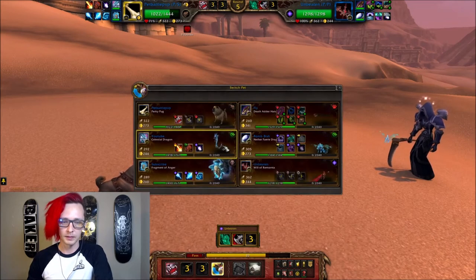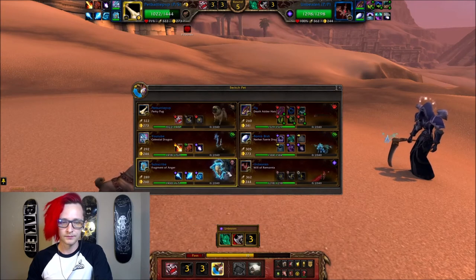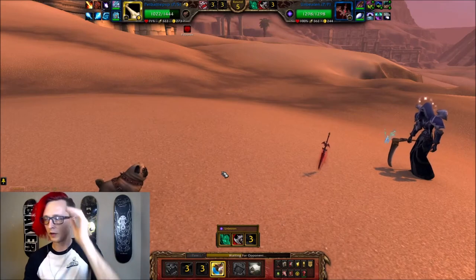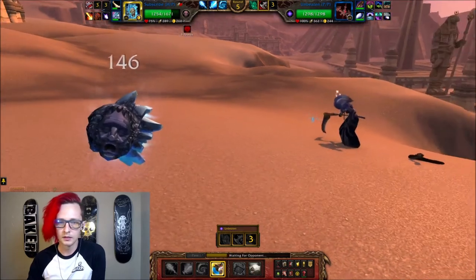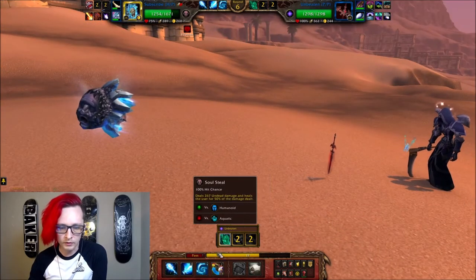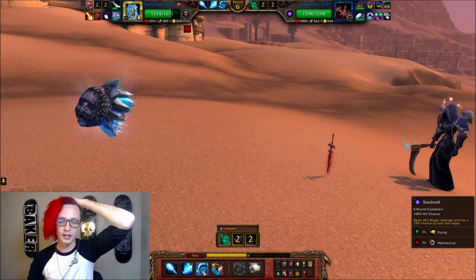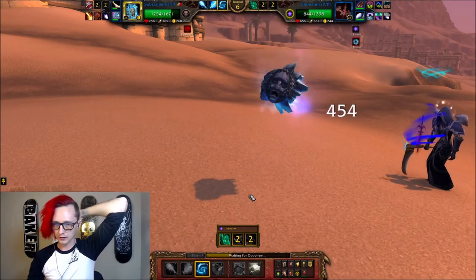This is still going to be really hard to deal with. We have to go to the Fragment of Anger right now, but he has tons of AoE damage as you can see with that team. He just went for a Great Cleave right there. It'd be nice to be able to get some stuns — he's at full, we haven't even touched him yet. Let's go for it, maybe we'll get some stuns or something.